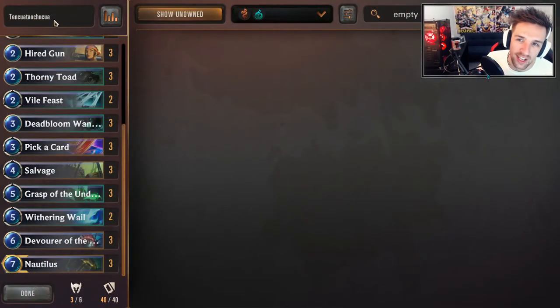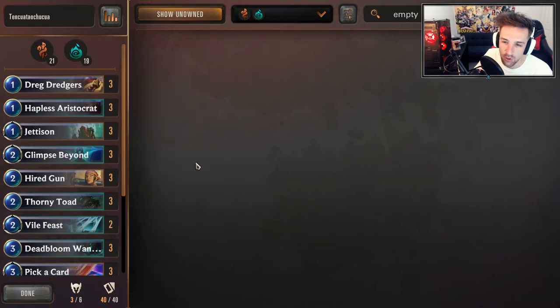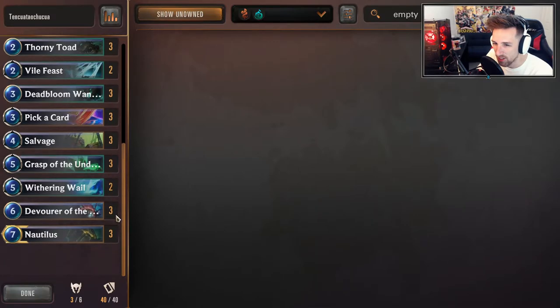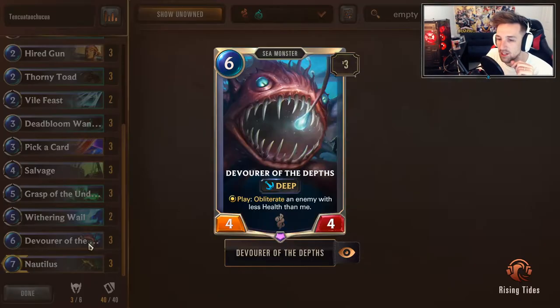This is actually one of our viewers by the name of Tenkua — I never pronounce it right, but I usually just go by 'Ten.' He was mucking around with a list which is pretty much your standard Nautilus kind of stuff. You've got your pretty standard Shadow Isles cards, standard build order cards — Hired Gun, Drowned Depths, all that good stuff. But the most interesting part of the deck was his concept about Pick a Card, where in the later half of the game you'll be able to refill your hand.